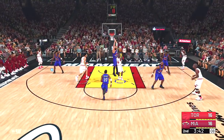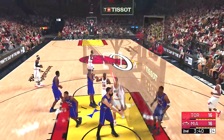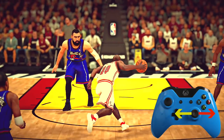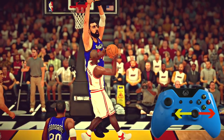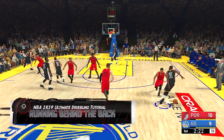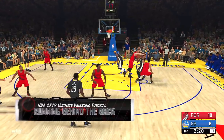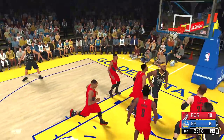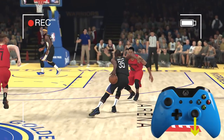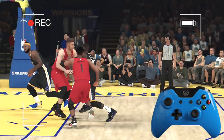Tim Hardaway still has the fastest double crossover — shakes off the strong D. Just tap the right stick left-to-right very quickly while sprinting, and you'll pull this off with ease. And just like last year, Kevin Durant still has the best behind-the-back moves. While sprinting, just tap the right stick down or away from your defender — in this case, I did it twice.